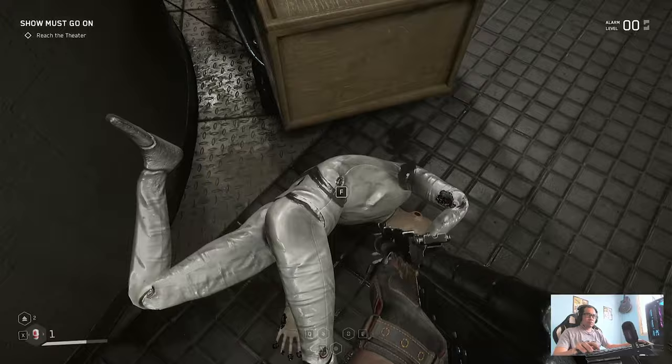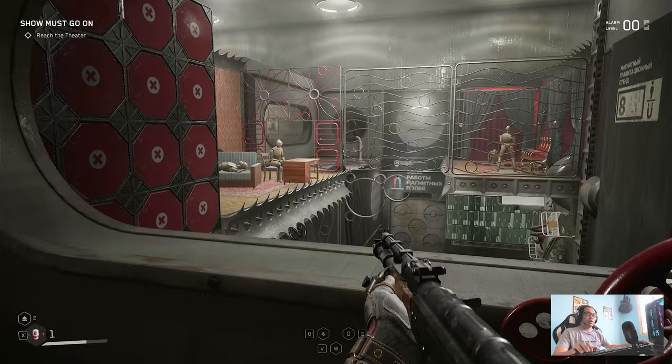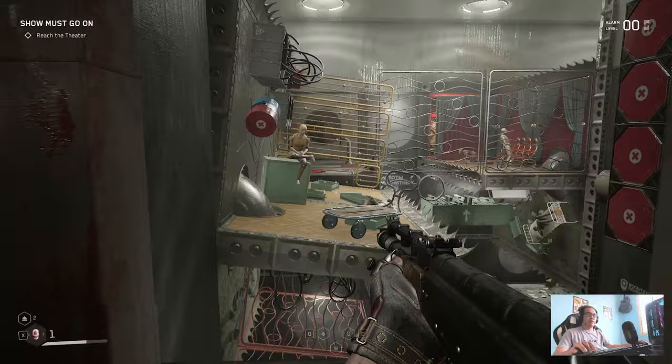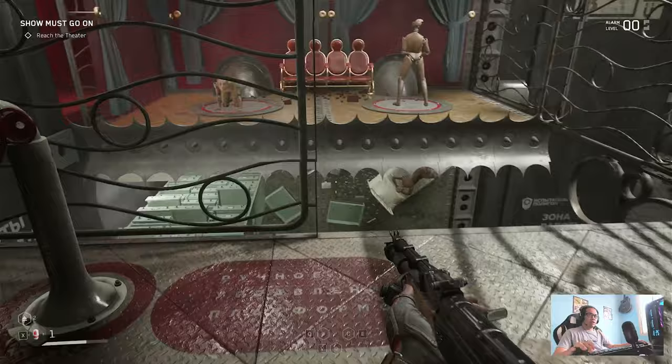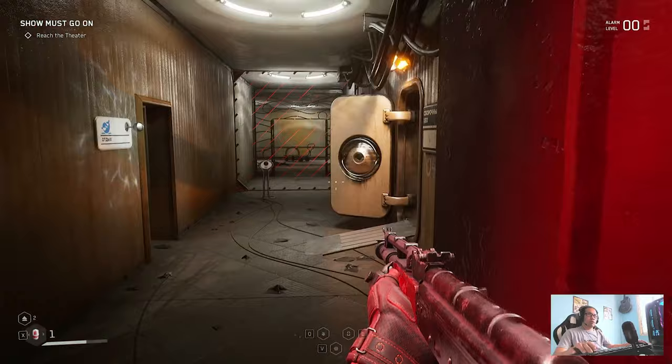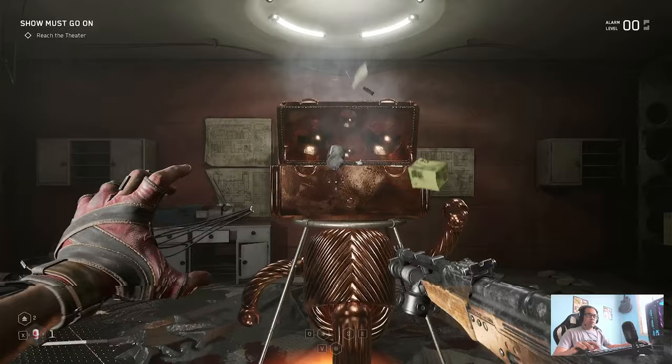Deal with some enemies here, and after that just go here. Once you are here, turn it so the arrow is pointing to the top to open this door. Jump here and make sure this is open — click it and make sure the color turns green on the top, then you can pass through here.